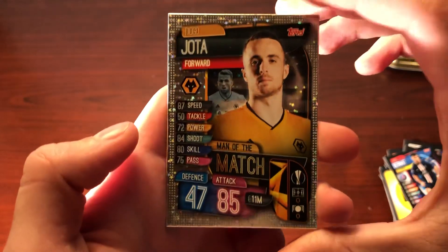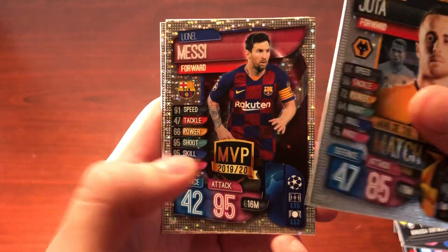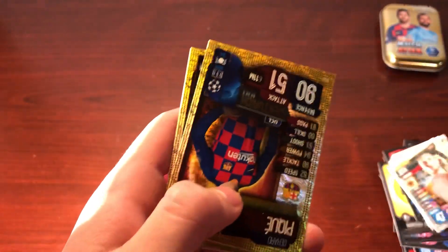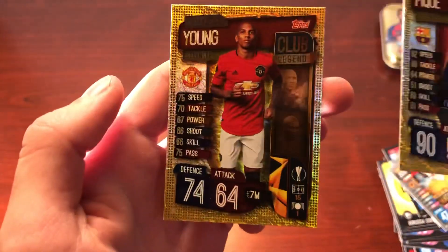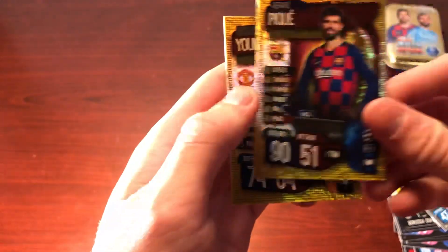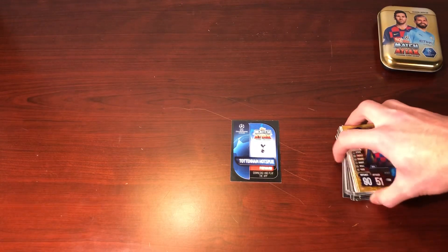And our inserts — hopefully we get some good ones. We have Diego Jota from Wolves, Man of the Match; a Lionel Messi MVP; Harry Winks, Man of the Match. And we have two rare insert cards: the first one is a Gerard Pique Centurion — very nice — and the second one is an Ashley Young Club Legend, which is of course very controversial with Ashley Young being the Club Legend for Manchester United.